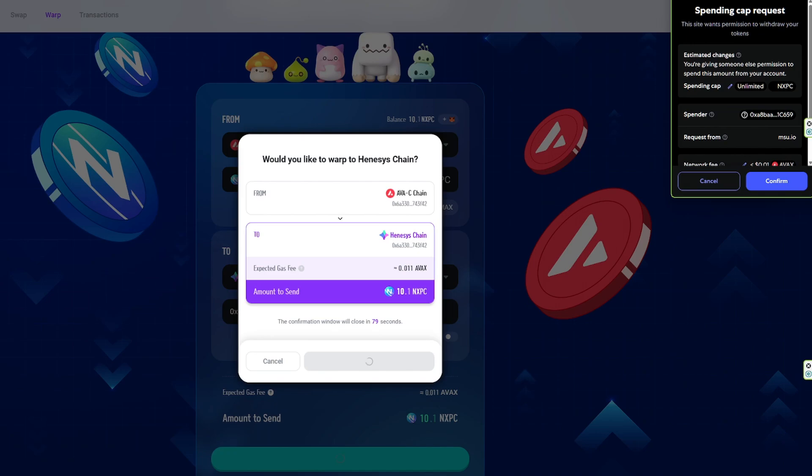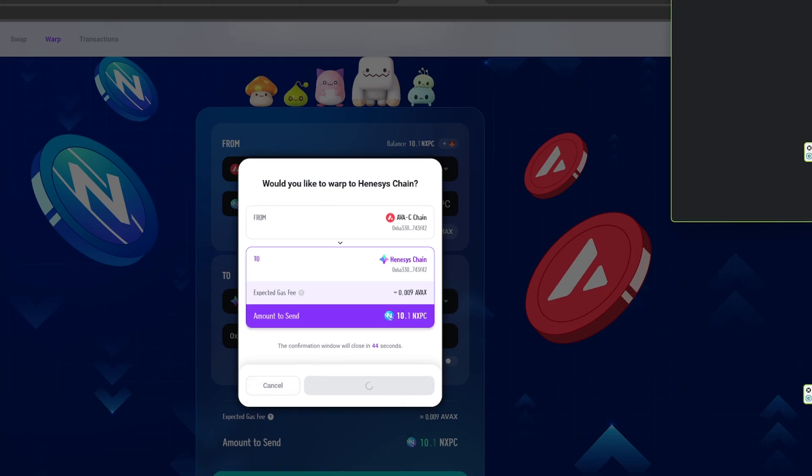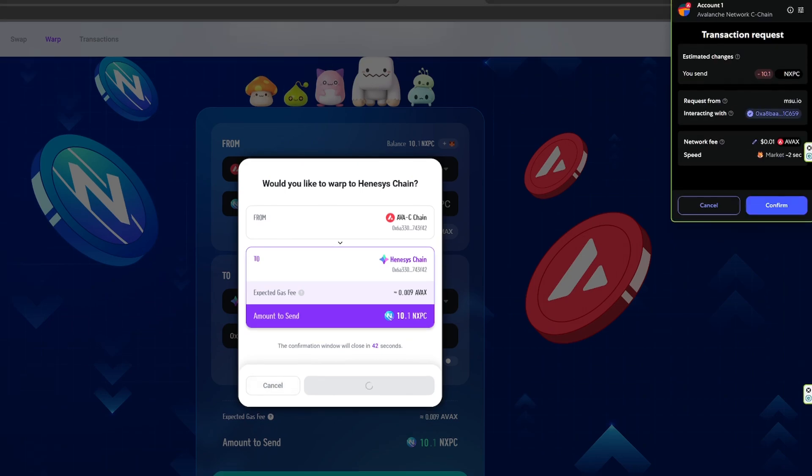The network fee is going to be under a cent. Let's go ahead and initiate — we're going to send 10 NXPC and the network fee is under a cent.